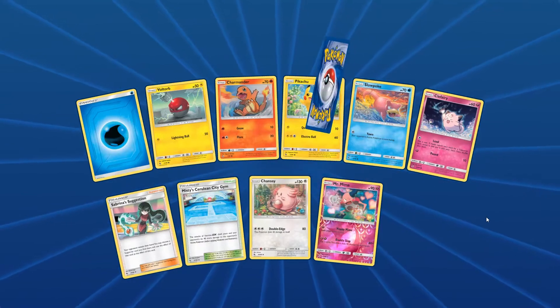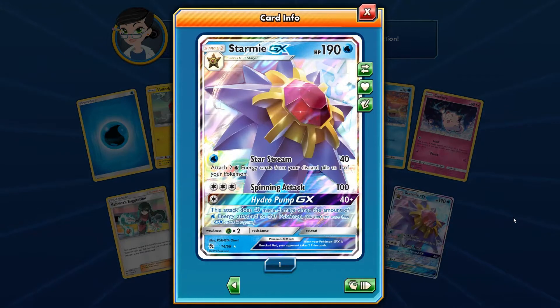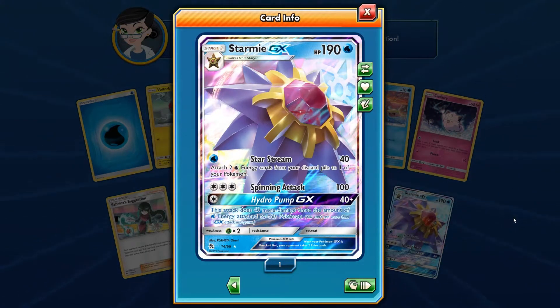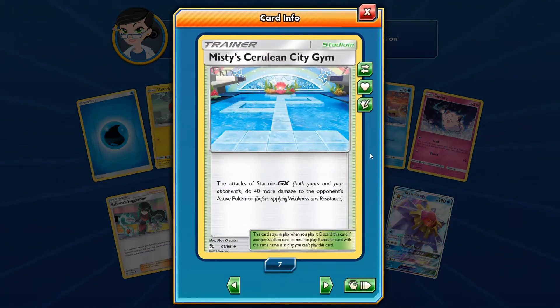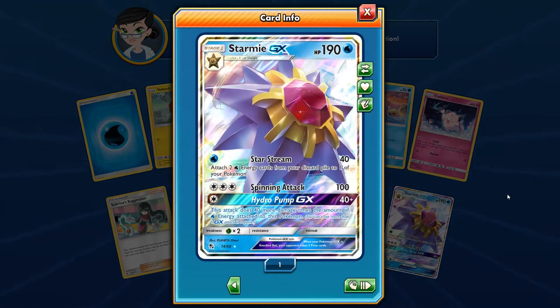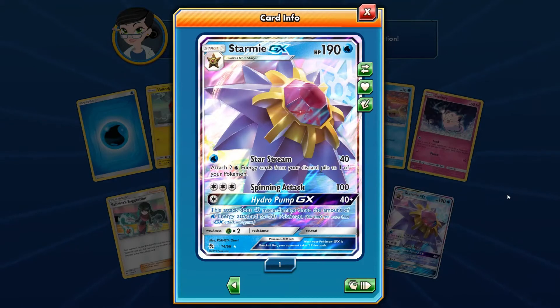There's a shiny Mr. Mime for us — okay — and the Starmie GX! Let's go! Hopefully we get a few more of these. This is the card I've been waiting for. Starmie GX, 190 HP, runs really well with the Misty Stadium — Misty's Cerulean City Gym. If we get a couple more of these we already have seven, so we'll probably trade some out but build a really strong Starmie GX deck.